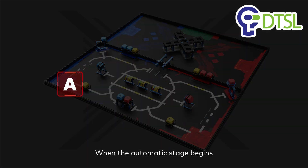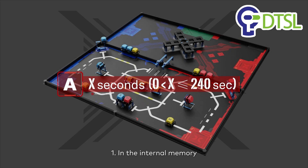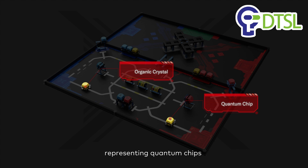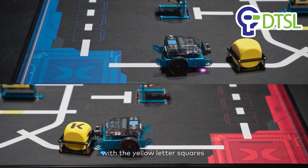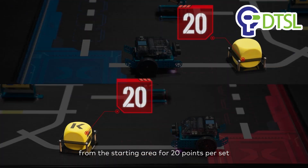When the automatic stage begins, robots can score with the following actions. Mission 1: In the internal memory, there are yellow alphabet cubes representing quantum chips and yellow cubes representing organic crystals. Remove the internal memory with the yellow letter squares or yellow squares in it completely from the starting area for 20 points per set.